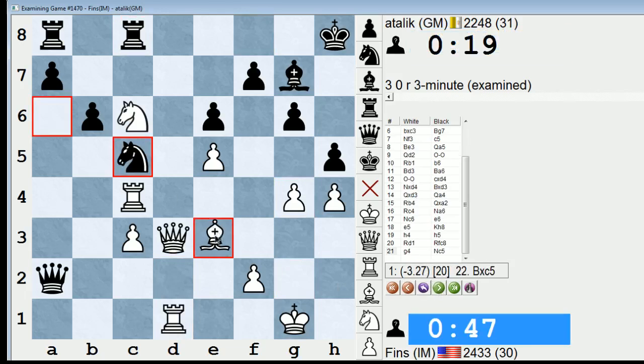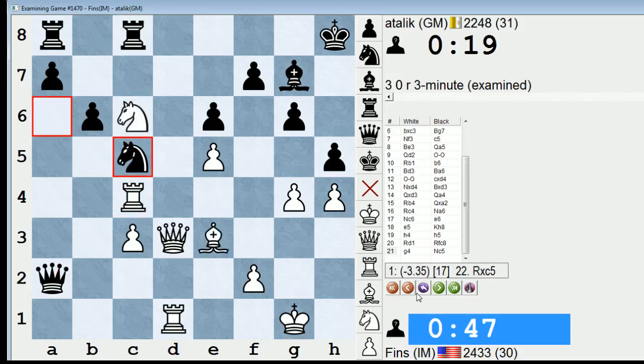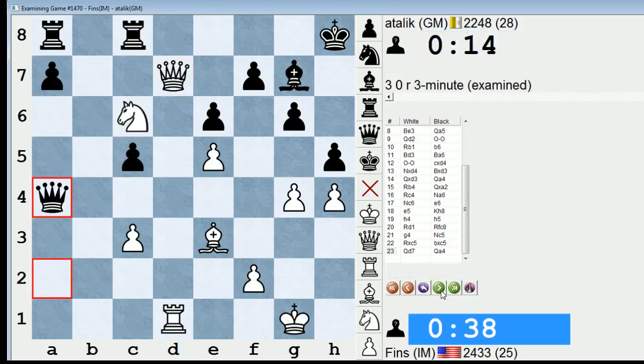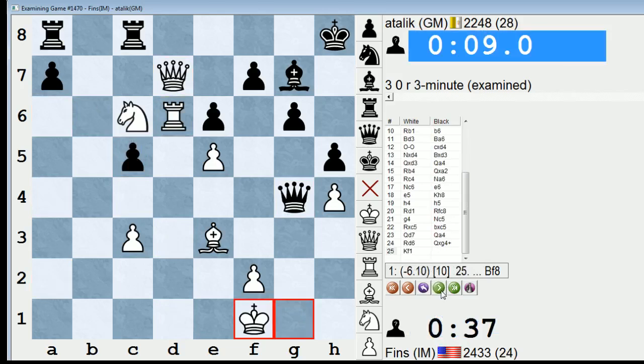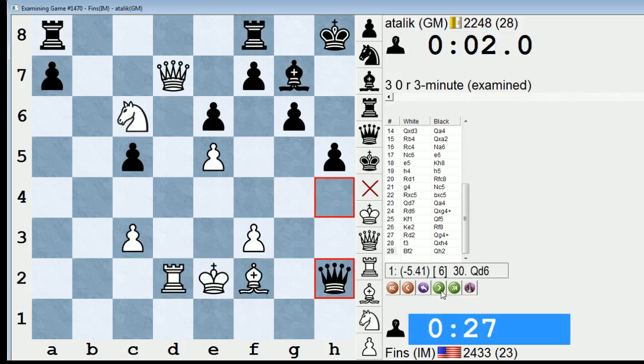Knight c5 was a great move by him. Because if I take with my bishop, he takes here, and my bishop's pinned. If it moves, I would lose the rook on c4 — he'd be double attacking it. So Knight c5, for all intents and purposes, should win the game for him. It's just due to his time situation I was able to swindle a victory. Check. Because he had less than 10 seconds. Check.